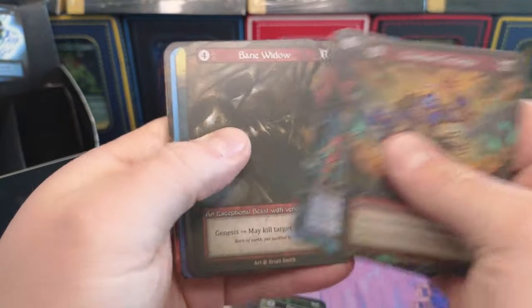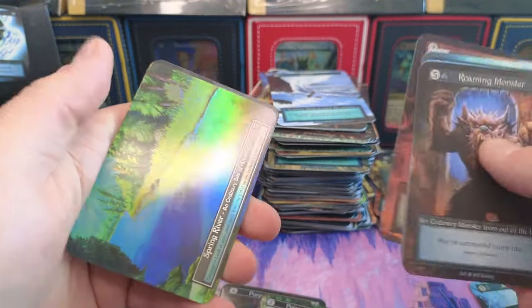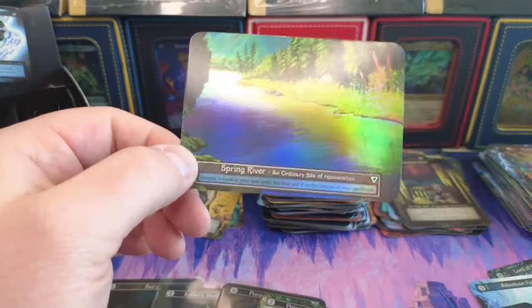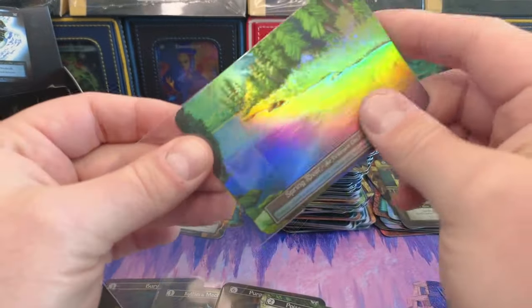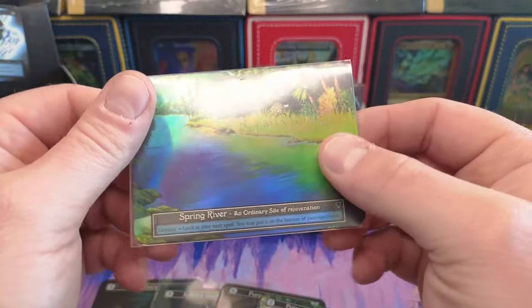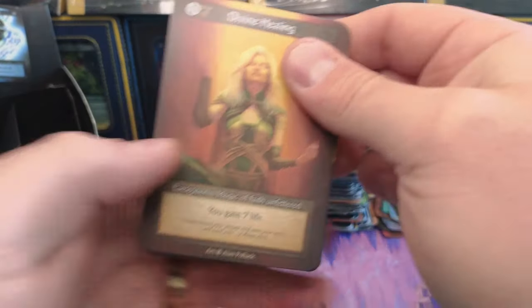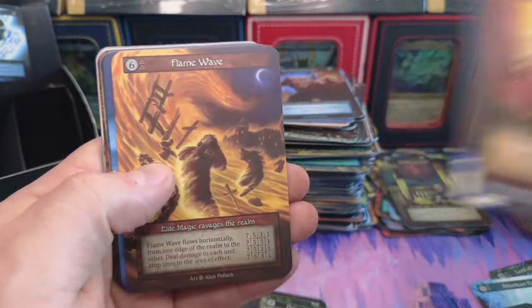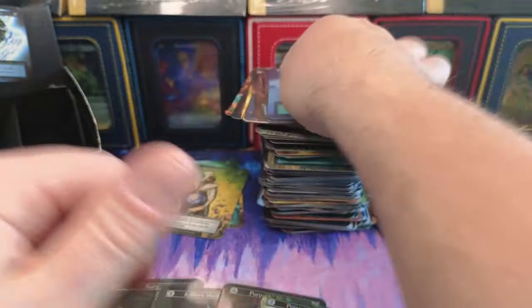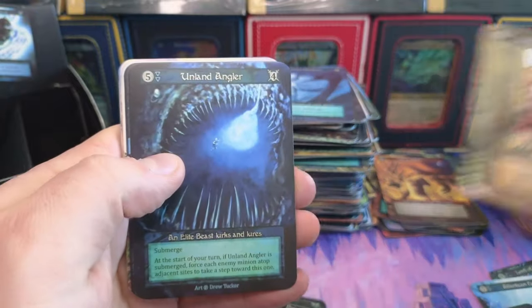I think we got a foil here too. Beautiful Spring River — holy cow! Spring River, oh yeah! Just like lands in Magic, these sites are going to be forever in high demand as people want to put them in their decks. Those are always going to be high-demand things, I personally think. Cave Trolls, okay. Three more foils to go, two more uniques to go — and hopefully a curio to go.